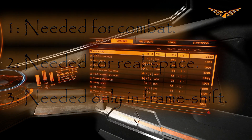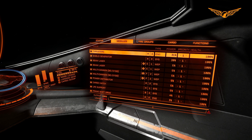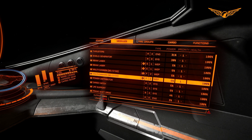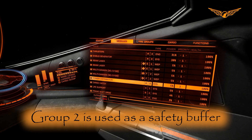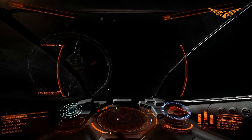Going down the list: thrusters - you obviously need those to move around, so they are needed in combat. Shield generator - needed in combat. Obviously your weapons. Power distributor - it is extremely useful but you can function without it, so usually I set that to number two. What that means is, if I pulled out my weapons now, let's see what happens.